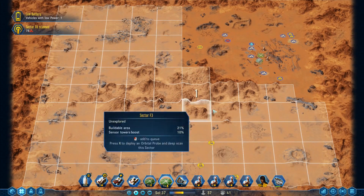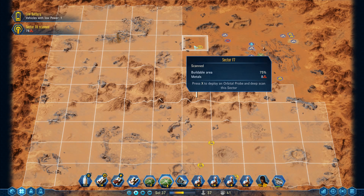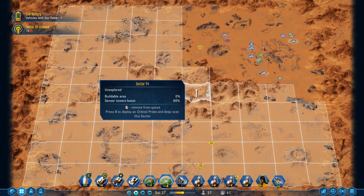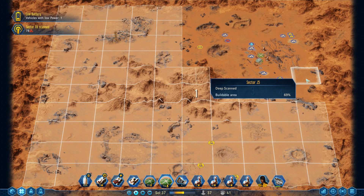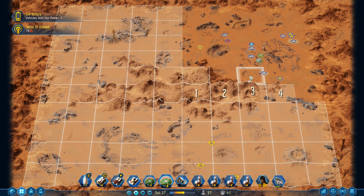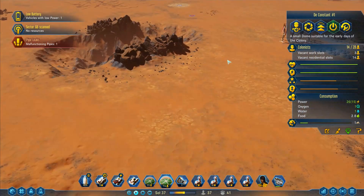Sector F6 has been scanned. That one scanning has 78 bits of metal. That's got eight, five, and nothing at all. Let's add these into the scan list. Deep scanning did add something in — so I'll take this one: 'immediately scans a sector for deposits and anomalies.' Available orbital probes: I have four. I'll take that one there and deep scan it.